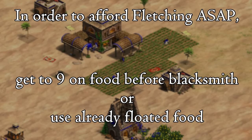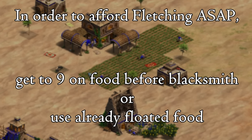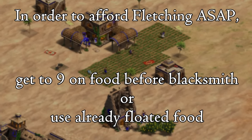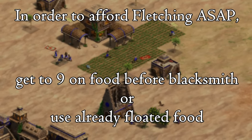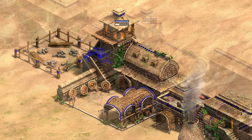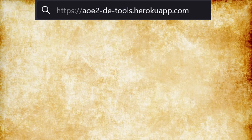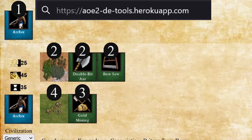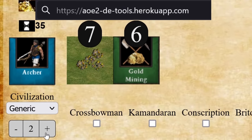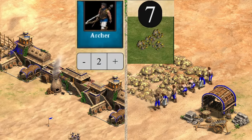The goal here is that you want to get fletching as soon as possible while maintaining villager production. This nine on food number works even if you have zero floated food, so if you already have a bit of food in the bank, then you may only need to get to seven or eight on food before adding the blacksmith. The important thing is to understand how much of your economy needs to be reserved for maintaining unit production so that you can save up for any one-time buys. Anytime that you have production buildings that you want to maintain production from, you need to make sure to maintain the correct villager count on each relevant resource. Any additional income can then be spent on adding upgrades now or eventually be reserved for future upgrades.